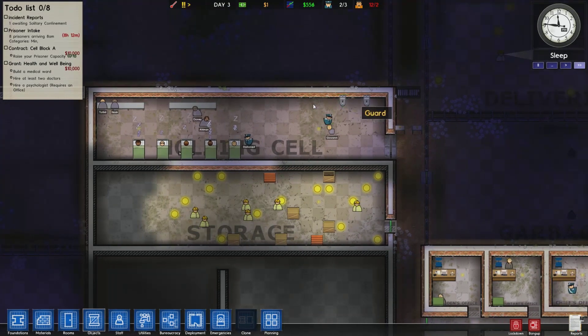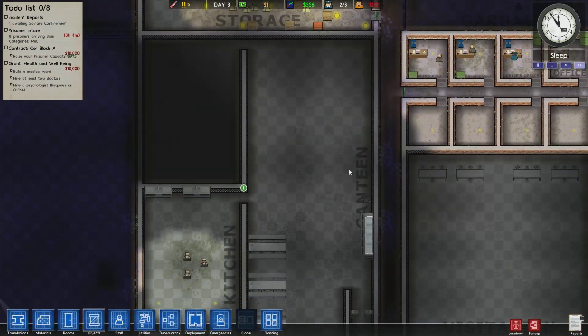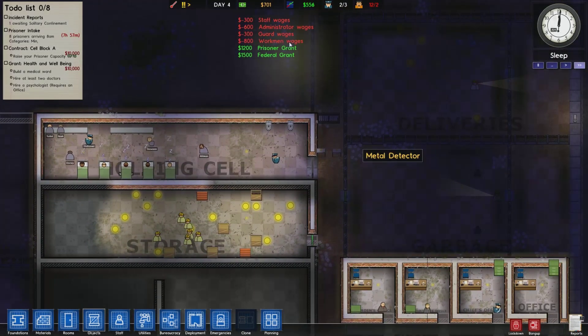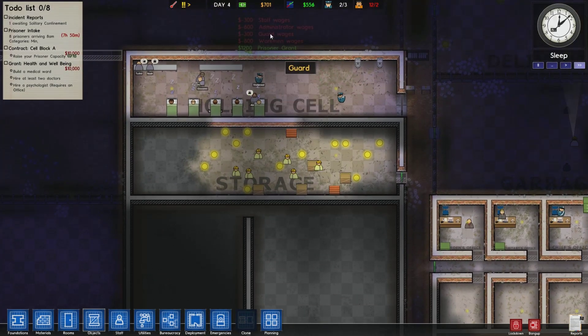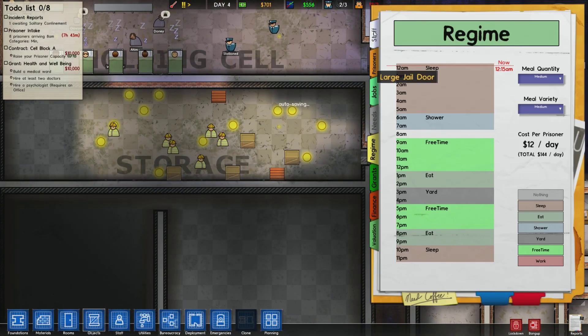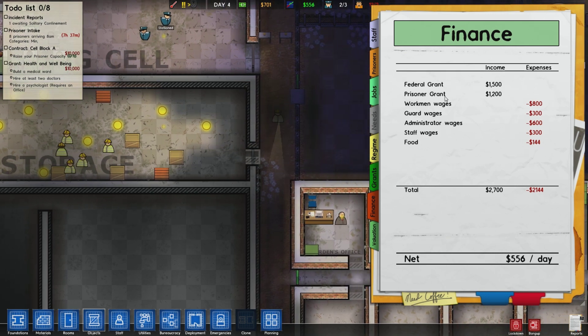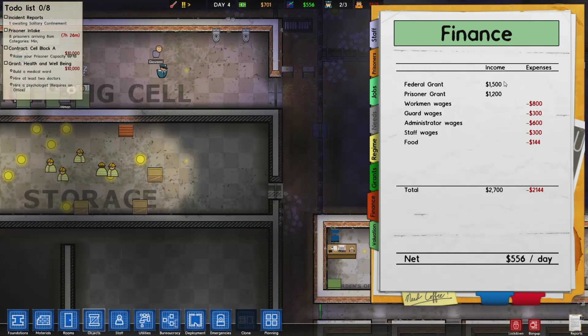Some prisoners are asleep. Obviously we don't have enough beds, so we are going to be cranky about that, but nothing we can do now. At 12 o'clock the bill of the day is presented and you get some grants from the government. Let's look it up — Finance. We are out to saving. Federal grant: 1500 bucks. Prisoner grant: 1200 bucks. Our expenses are $2100.44 and our income is $2700. So we are good to go.